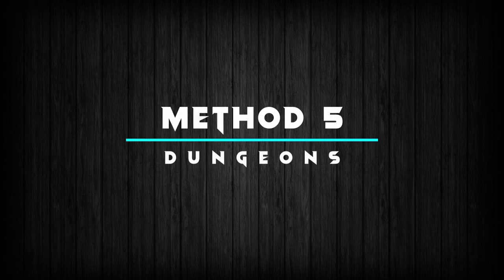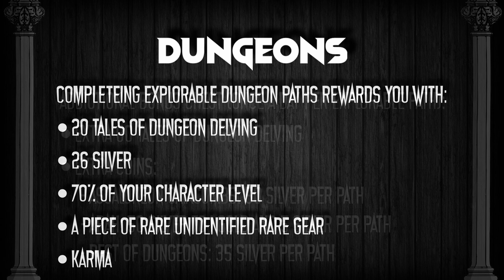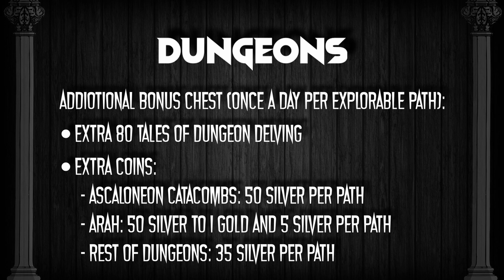Method 5: Dungeons. Completing an explorable dungeon path rewards you with 20 Tales of Dungeon Delving, 26 silver, 70% of your character's current level XP, a piece of rare unidentified gear and some karma. On top of this, an additional bonus chest is granted once a day for the first time you complete each dungeon path. This bonus chest contains an extra 80 Tales of Dungeon Delving as well as some extra coins which differ per dungeon. The Ascalonian Catacombs gives you an extra 50 silver per path while the Ruined City of Arah gives you an extra 50 silver to 1 gold and 5 silver depending on the path. The rest of the dungeons each give you an extra 35 silver.